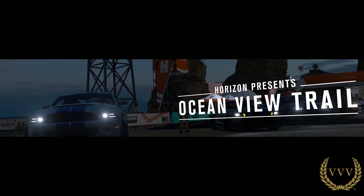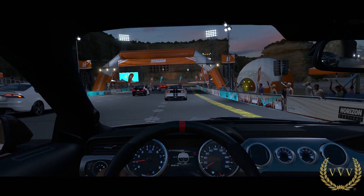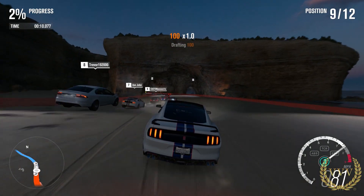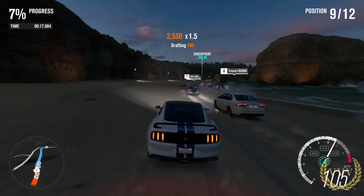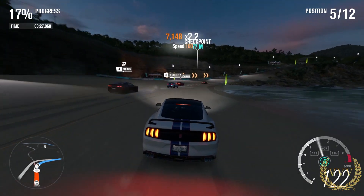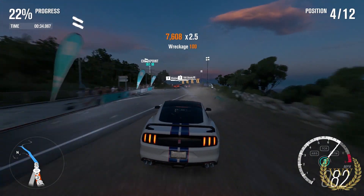A quick race in the Mustang — not a fan of these black loading screens. Looks like we're transported to an evening setting. I do have the difficulty on hard, so the assists are off. Away we go — starting in ninth of 12 runners. It's a point A to B checkpoint race on the beach. You can see the lights there on the beach. It doesn't look nearly as stunning as it does in the daytime — expecting maybe a little bit better lighting effects.